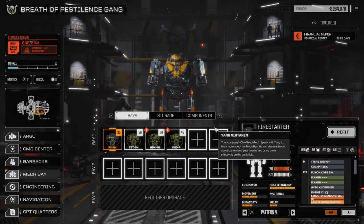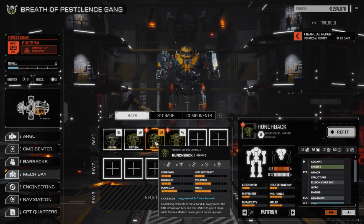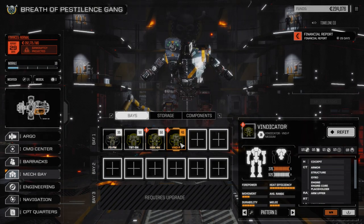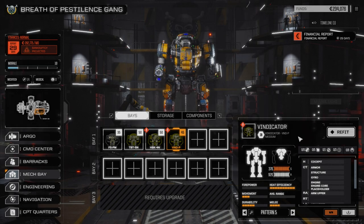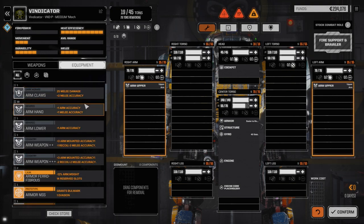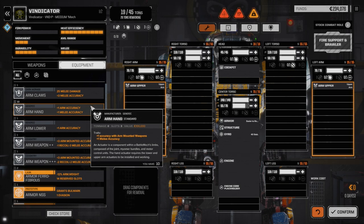Let's have a look at our mech bays. We have one double heatsink kit, and that's it. I think we're going to put it in the Pirate Vindicator. This Vindicator is going to be an upgrade for our initial Panther, which had the clan ER PPC on it and a clan ER medium laser.